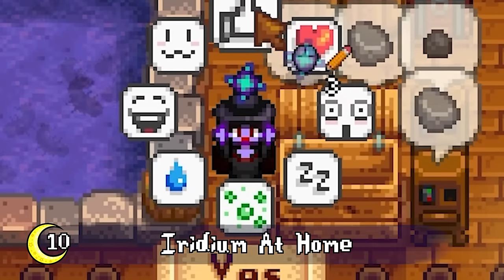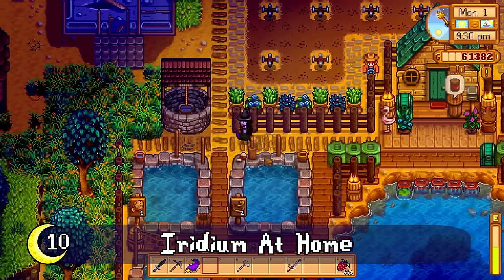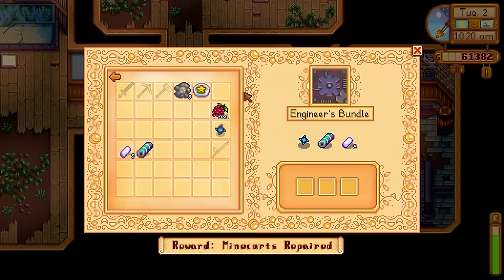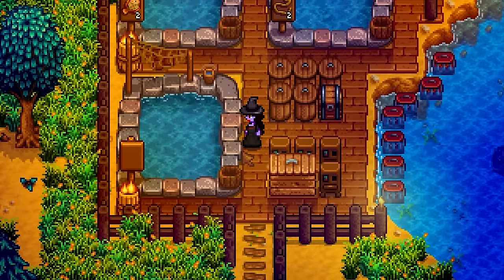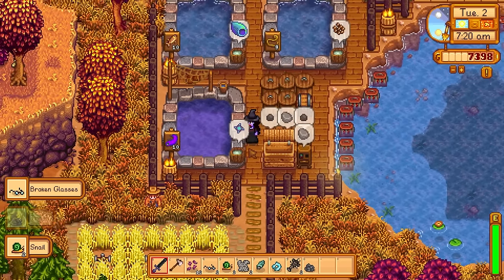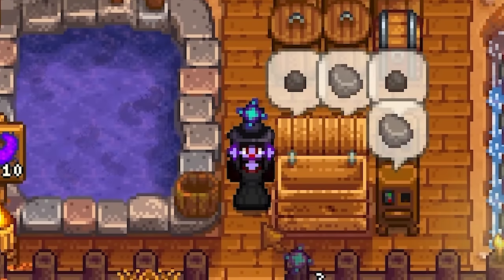Fish ponds are a fun and useful thing to have on your farm. With the remix bundles having the engineer bundle needing iridium ore, keeping a Super Cucumber in a fish pond is one of the few ways to get iridium before Skull Cavern. If you need that item, I suggest getting a pond for these fish.